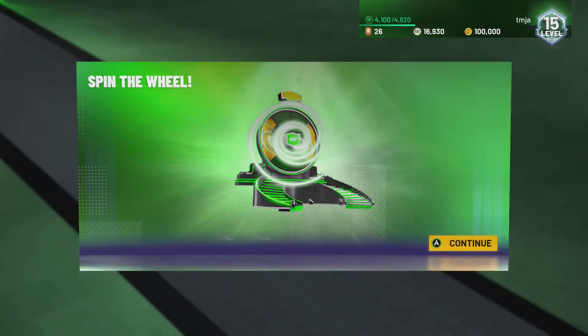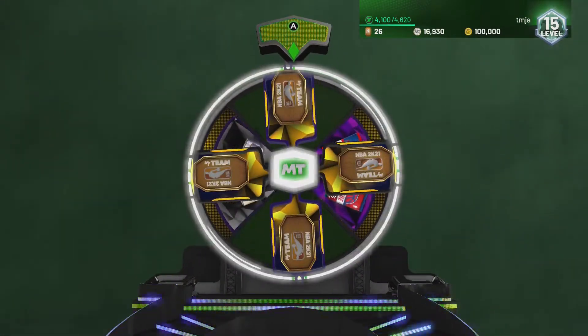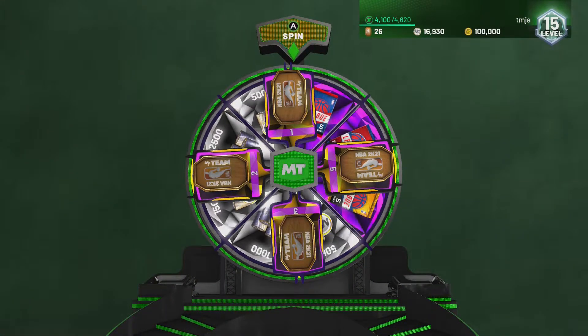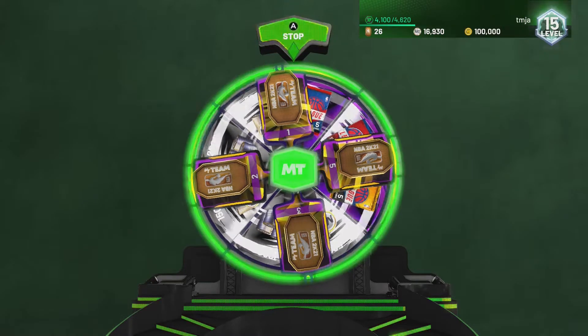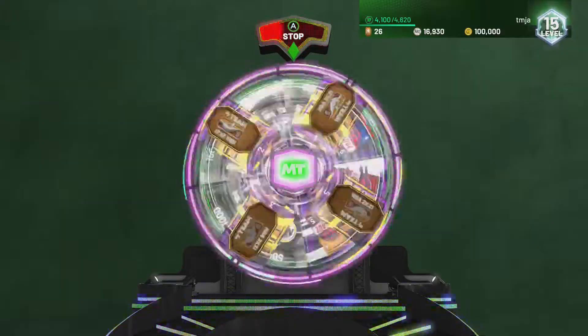Let's go ahead and claim this contract pack and then spin the wheel. This is very different from the wheel at the end of 2K20. It looks like we got five tokens, three tokens, two tokens, one token, 2500 MT - I think that's the most MT up there - and I see a few packs as well, so there's some decent stuff.